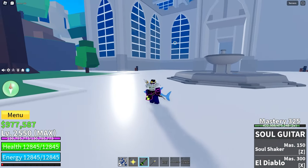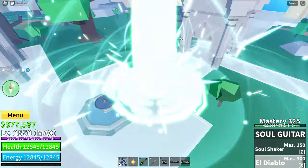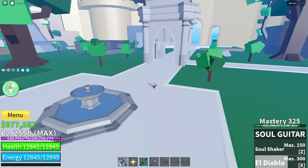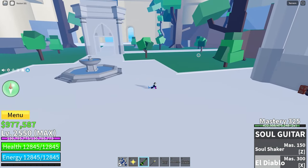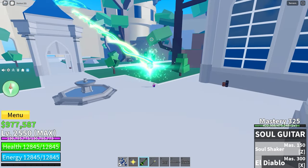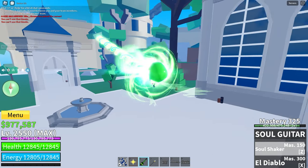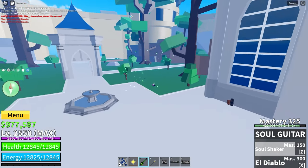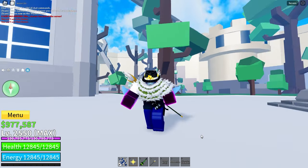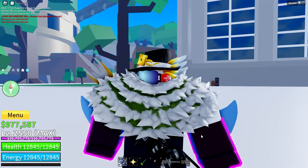Here is the rough range of where the moves go. I am standing right here and using El Diablo — it has a very big AoE around you. And if I stand at this corner and use Soul Shaker aimed towards a wall, it hits the wall. As you can tell, that's very far — I believe it's one of the longest ranged moves in the game. If you enjoyed or found this video helpful, please like and subscribe. See you all next time.